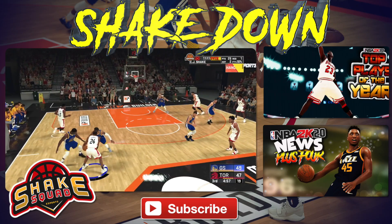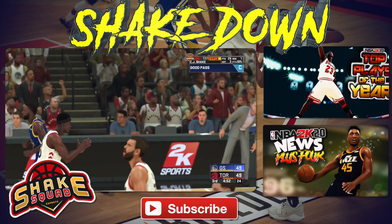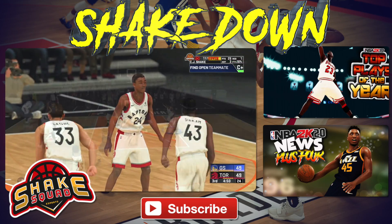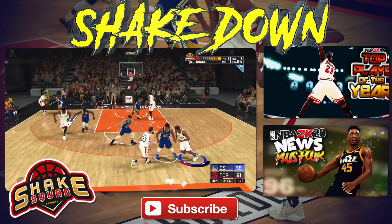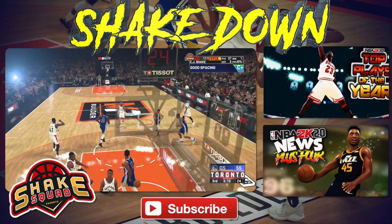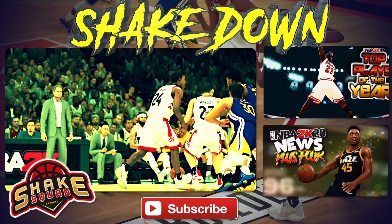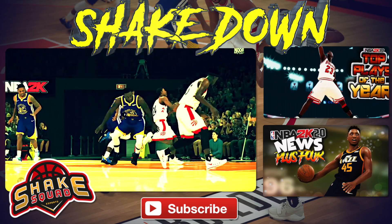As always, smack that like button, help your brother out, turn on notifications and I'll see you in the next one. Also — every time you go up a level you get plus one to all your attributes. Is that permanent? I understand if you go back you lose them, but if I have an 85 ball control does that mean I'll have an 86 even if my max was 85? What if your max is one point away from getting elite posterizer dunk packages?